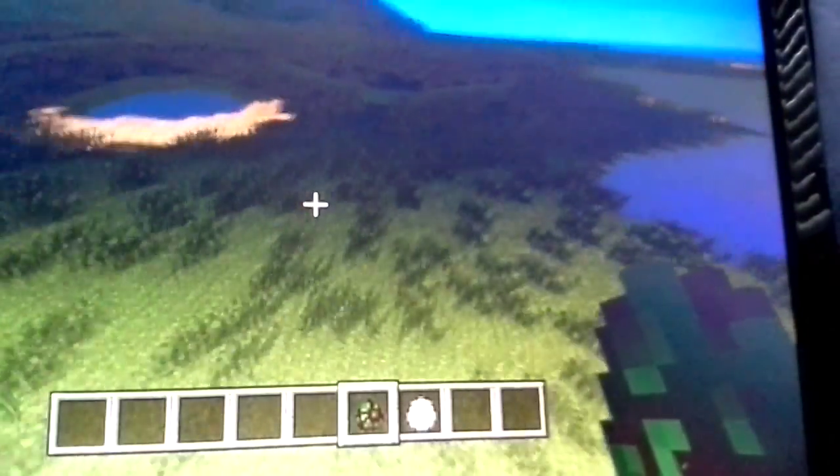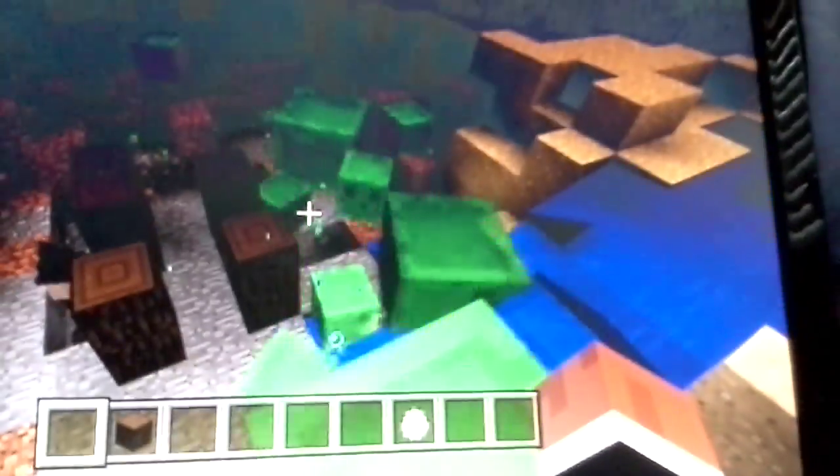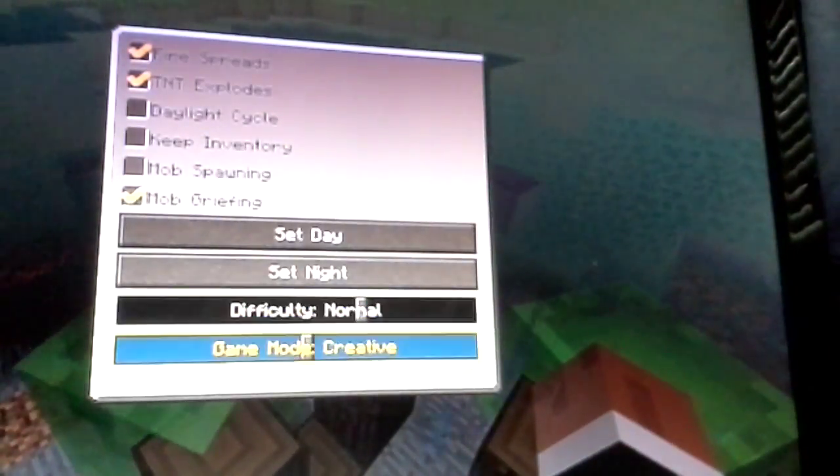The next one is Swamp, and it might be gross. It puts slimes everywhere. That's weird — hello, witch. The witch hut has been broken because of the explosion. Let me peaceful this. This is insane. Of course, it starts raining.